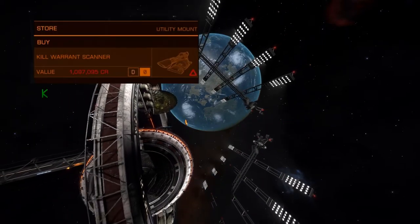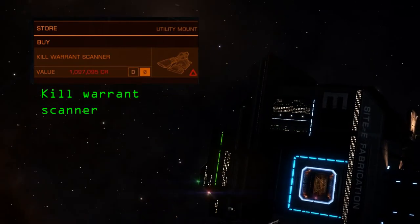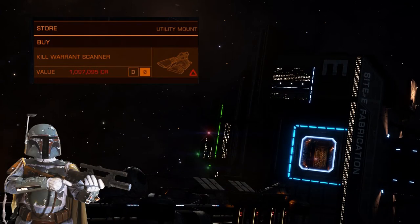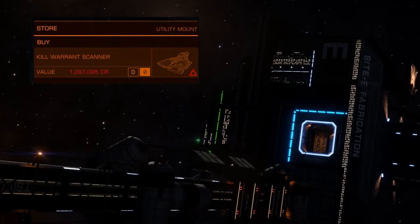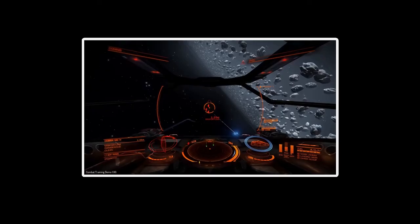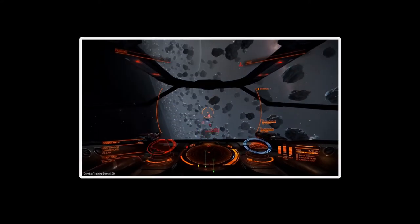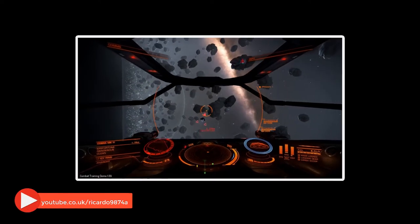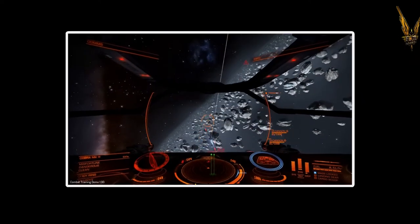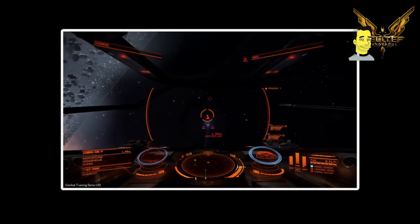Number two — the kill warrant scanner. This is the thing every bounty hunter needs to make more money from their kills. You're going to get into a scrape or two and come into combat with other players or NPCs — by choice if you're a bounty hunter, or by being pulled out of frame shift if you're not. The kill warrant scanner is a great little device that, when you defeat a player or NPC, gets you extra credits in the form of a bounty. In my opinion, it's a worthwhile device to fit to your ship as standard, just as it would be to fit thrusters. Making those kills equals more money and rank towards Elite.